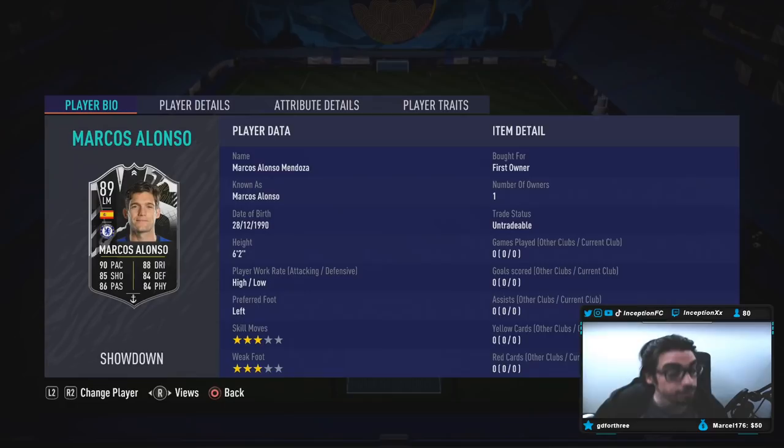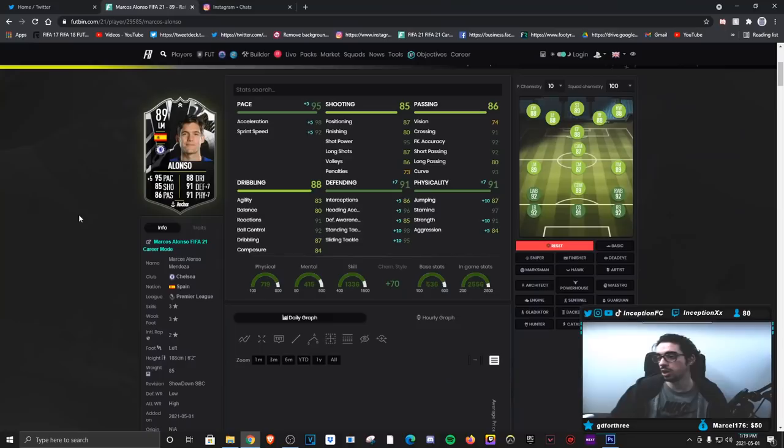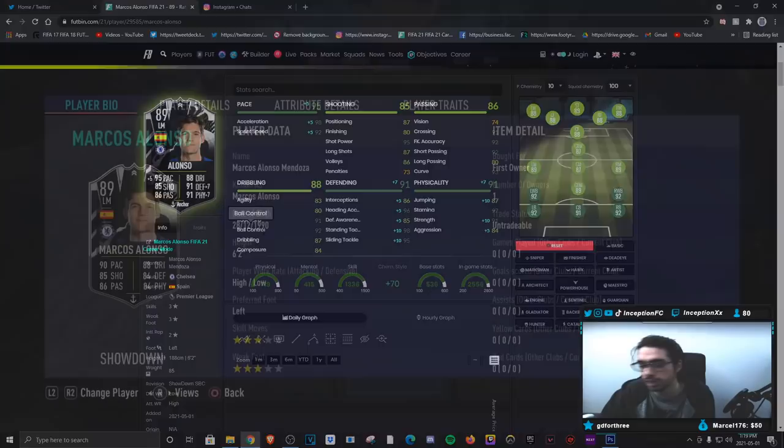We're taking a look at a card that is a left mid player. Because they play 3-4-3 in real life, so it kind of makes sense. 6'2", high-low work rates, left footed, 3-star skills with a 3-star weak foot. So right off the bat, when it comes to a card like this, you are looking for a potential increase in his stats from the tie against Real Madrid. If he gets increased in specific stats, he could be really nice. But even on full 10 chemistry as a Chelsea left back, you are working with a pretty decent card to have in that position, except for the high-low work rates.